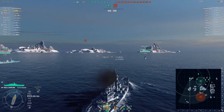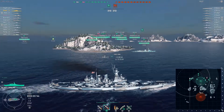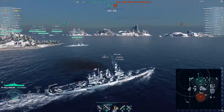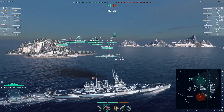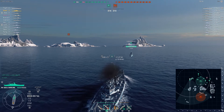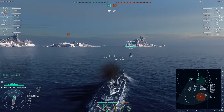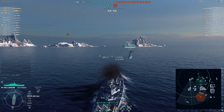Just sit and wait and see what occurs. We have two carriers in this game, one on each side. They don't come and bother me because I think they know — don't go and touch a North Carolina, you will lose your planes. Unfortunately I can't show you the AA of the North Carolina because they don't bother coming to attack me.